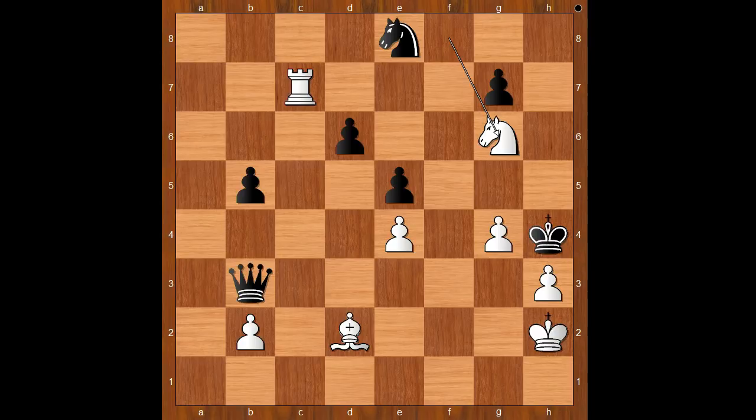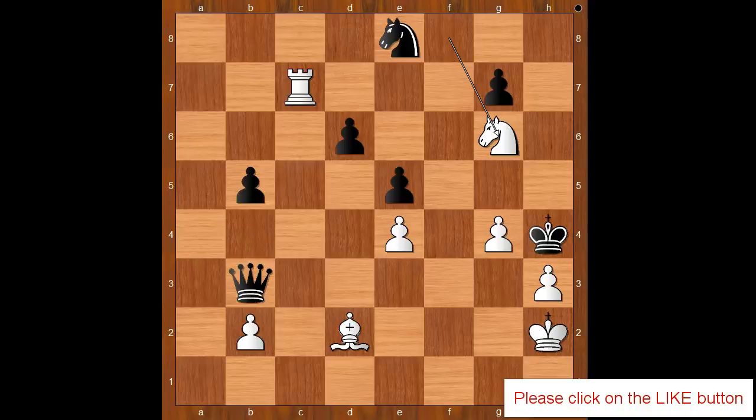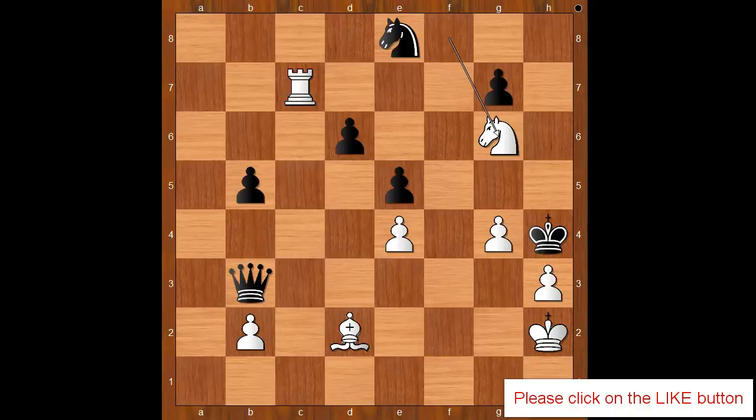Tal resigned in view of the continuation: king takes knight, g4 check, king to h4 — white to move — and checkmate in one: knight to g6 checkmate. Amazing game by Fernando Segovia! Tal had a bad hair day, but the rumor says Tal's fans blamed the loss on bad vodka in Las Palmas. What do you think of this game? That is all — I hope you enjoyed watching this video. Good luck with your chess, and bye for now!